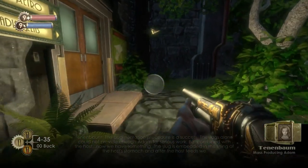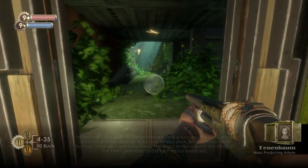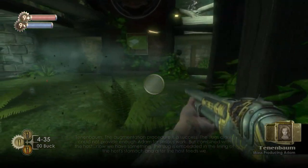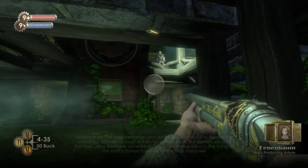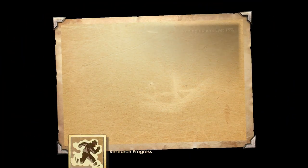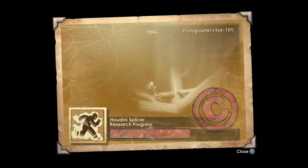We've just got all the audio diaries out of that little room — there are two there. And here we've been introduced to a new enemy: this is the Houdini Splicer. You shouldn't be able to take a picture of him at this point because he runs away, but I do quickly.